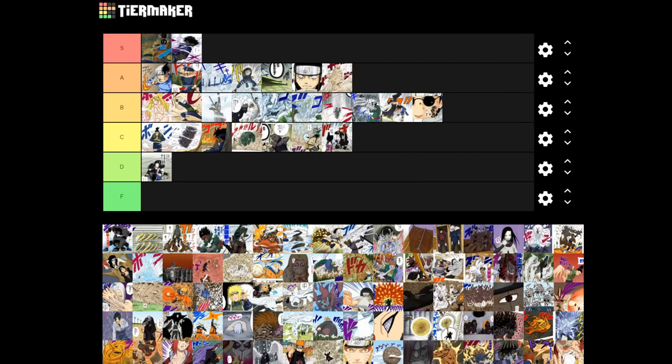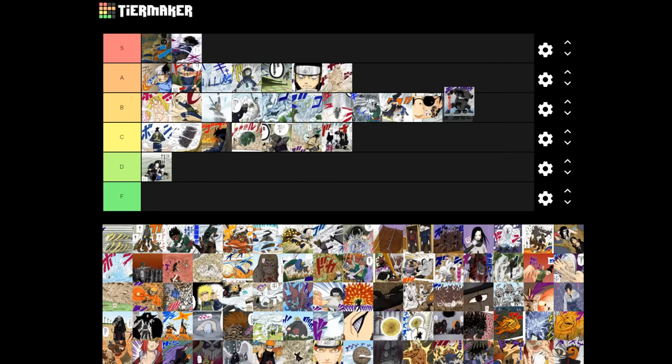The Puppet Master jutsu was interesting when I first saw it, but there are other jutsu used by puppet masters on this list that are way cooler. Kankuro sucks and is lame — his whole thing is that he's a puppet master, but he's just so much worse at it than Sasori and Chiyo. Why is he even still in the series after the first arc of Shippuden?